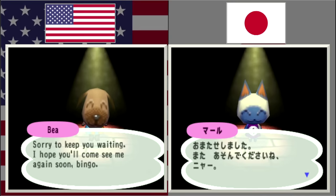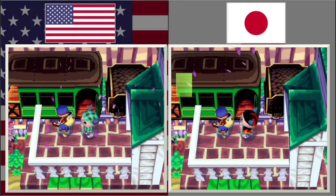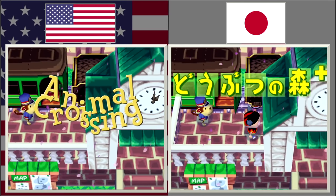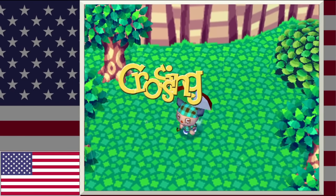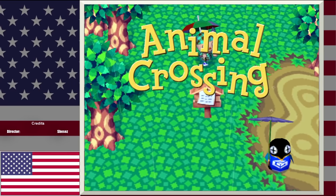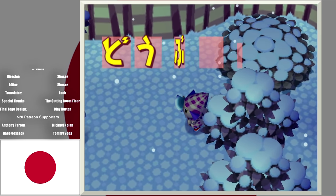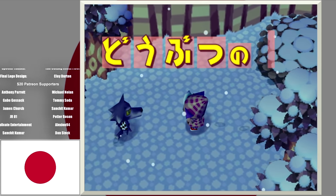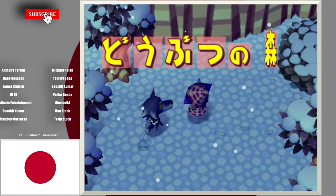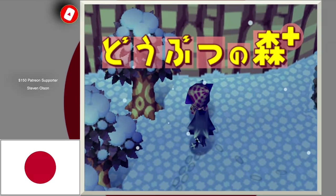Now it's time to end it where we all started: the title screen. The Nintendo logo is red in the US version and white in the Japanese version. And once you get to the title screen, the animation for the two titles are completely different from one another.